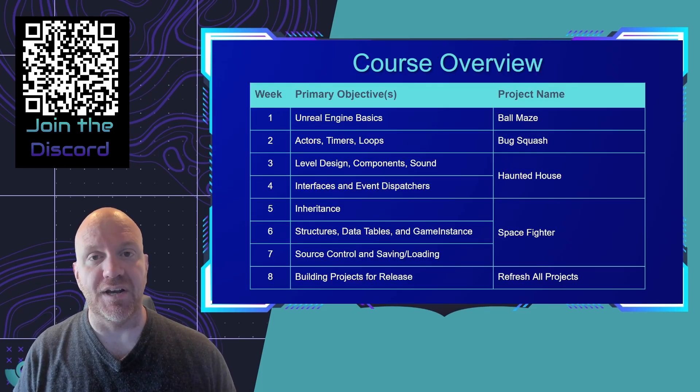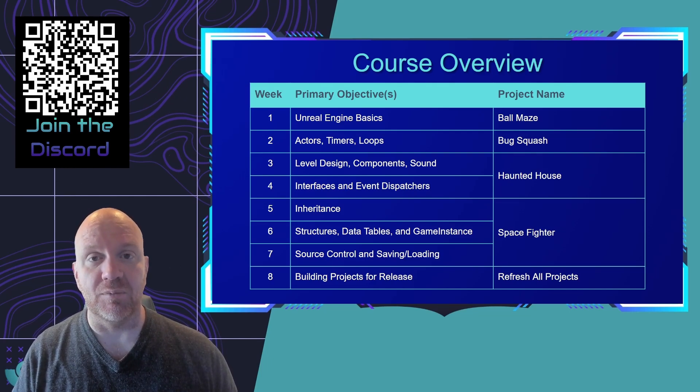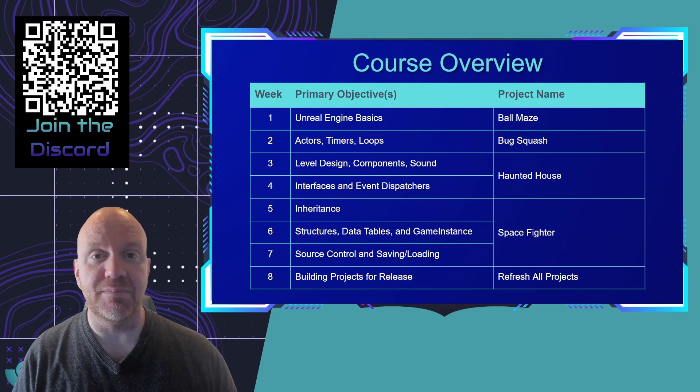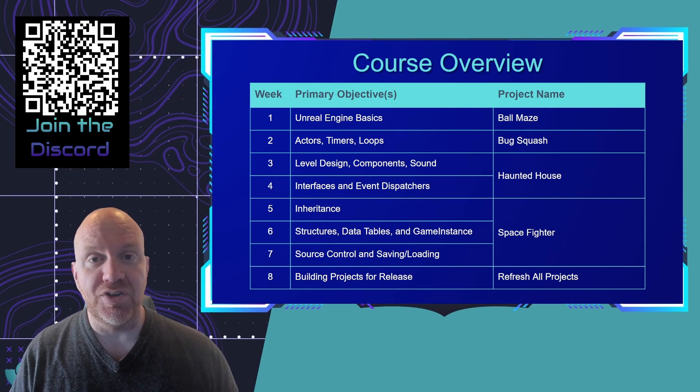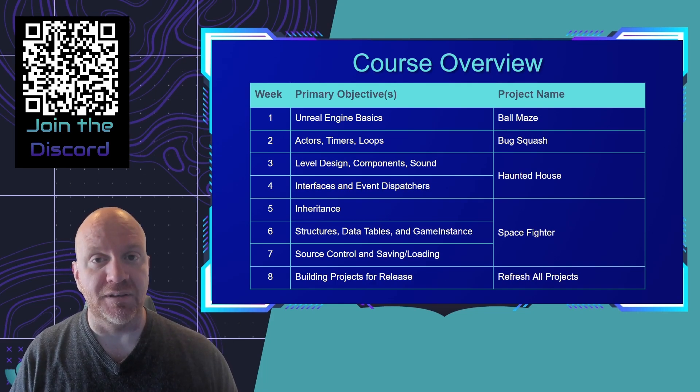Here's an overview of what we'll discuss in each of the eight weeks. In week one, we're going to be creating a game called Ball Maze. During this week, we'll be learning the very basics of Unreal Engine and game development — it's a great entry project for beginners. In week two, we're going to be creating a game called Bug Squash, continuing to build on knowledge from week one. We'll learn about actors, timers, and loops, and by the end of week two we'll have the foundation for our second prototype.